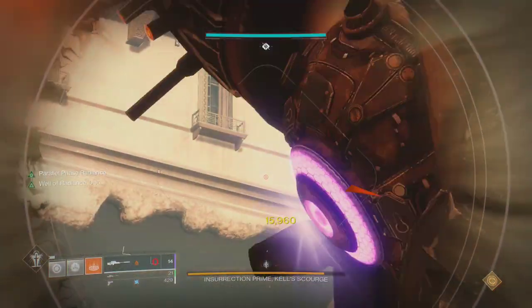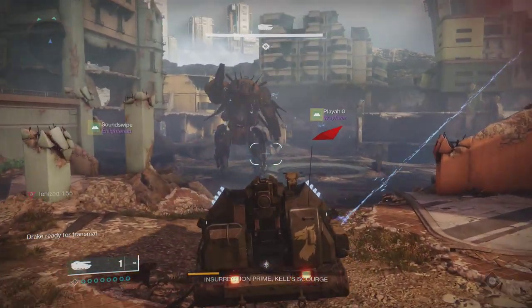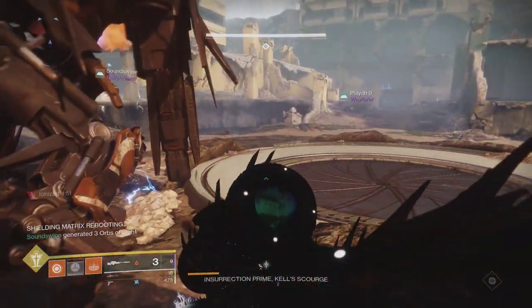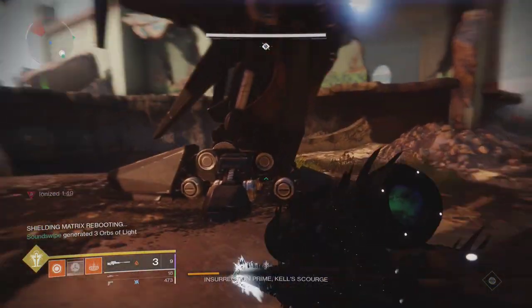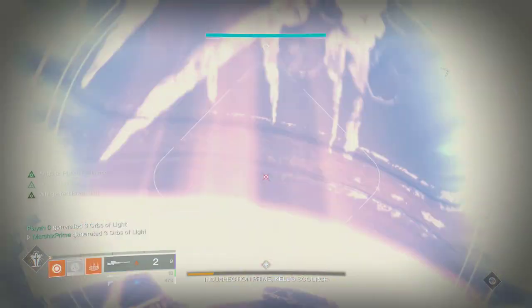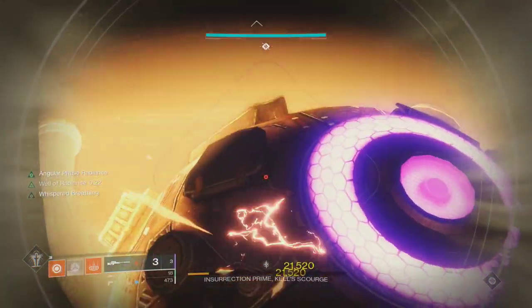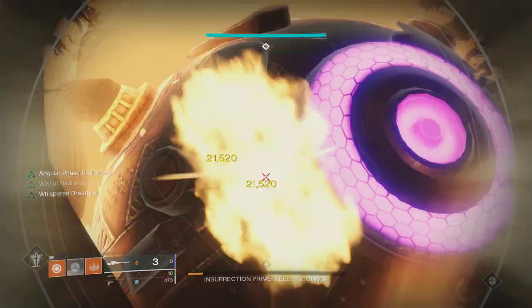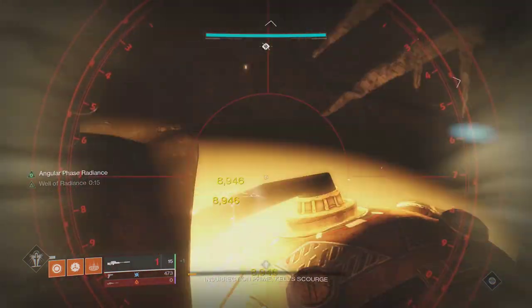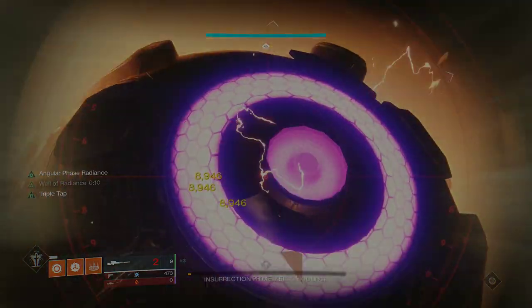It doesn't matter where the damage phase happens — each person just needs to drop their own well and start unloading Whisper. Make sure you proc Whispered Breathing for the extra damage. If you run out of Whisper ammo, just swap to your other sniper, but make sure you don't run out of ammo for that one so you can still shoot the time extenders right after. You may be thinking you can stack the CAP buffs during damage, but the way it assigns the buffs doesn't allow two people to get the same one — it will always check to make sure there are three different buffs before assigning any duplicates. As long as you stay in your well, you shouldn't have to worry about dying, but you will have to deal with a lot of flinch from the snipers. One person can get right up in his face and the others can try and stay close to any nearby walls to minimize getting shot.